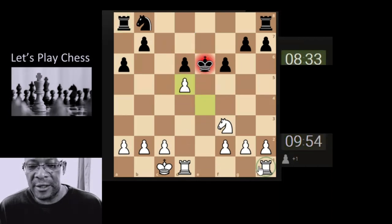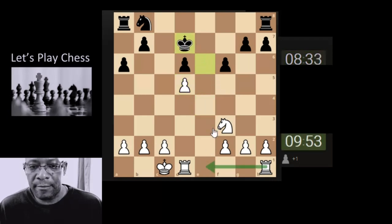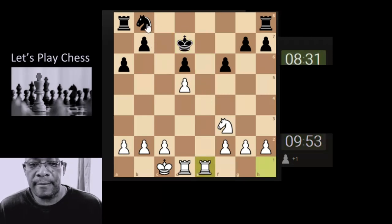I'm going to take with the pawn, put a check on, make space for the rook attacking the king. Let's bring the rook across. The knight is going to want to get out but it looks a little jammed in at the moment.